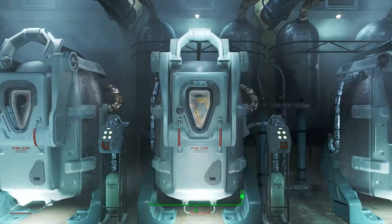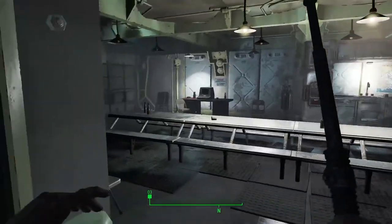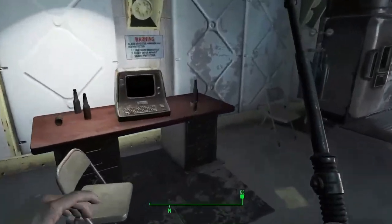The first part we're going to do, we're going to grab some glass, because we need glass, oil, adhesive, and cloth to make Molotov cocktails for the leveling glitch. So we're going to grab some of those items. Once you get into the cafeteria, you're going to pick up all of these beer bottles — there are three there and four over here.